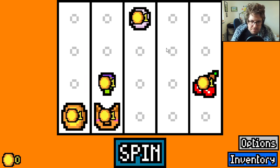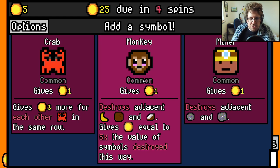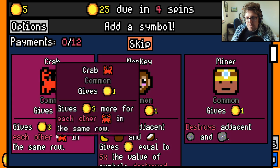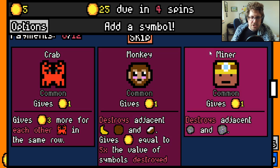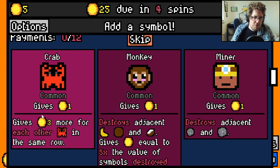At the beginning you have no synergies. After every roll you get to pick an item. Here we can pick a crab, which gives more coins if there are other crabs in the same row. There's a monkey, which destroys bananas and coconuts and gives five times the value of what's been destroyed. And a miner, which destroys adjacent ores — they each give one base. They all have different synergies: fruit/animal synergy, crab or pearl diver synergy, or ore synergy.